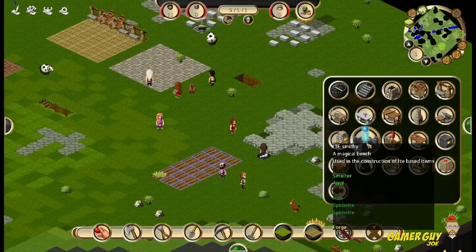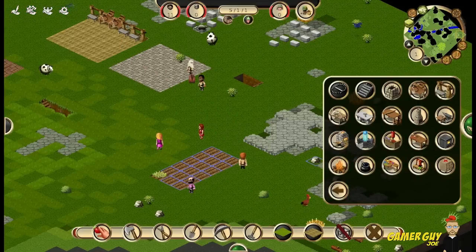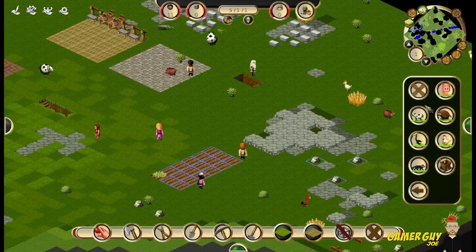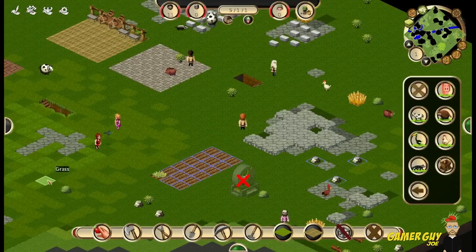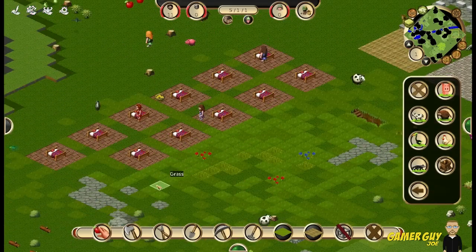Not in utilities. What is this? A magical bench — cool. Alright, so it's not in there. Where would it be? Containers, buildings, maybe buildings. Mill — there we go. Alright, so let's build our mill right here, and these guys are going to go to work building the mill so we'll be able to process all that good stuff.